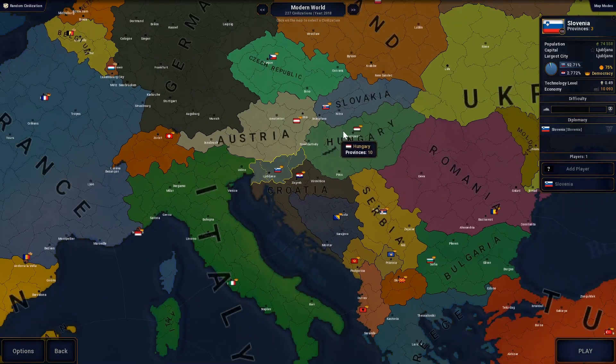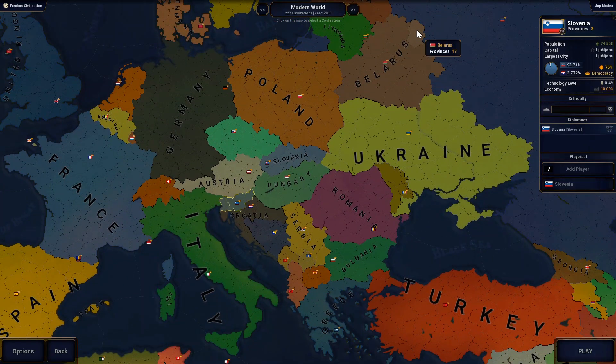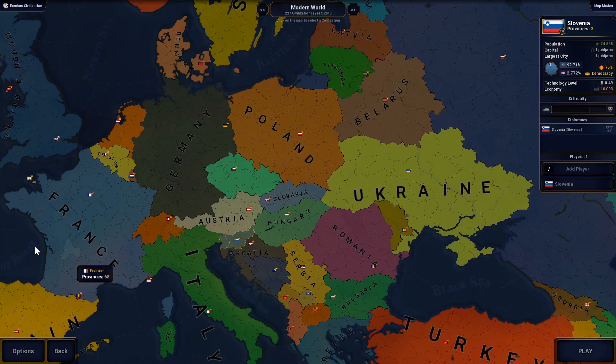Slovenia is going to be quite a difficult game - difficulty level 69%. We're just a three province country and we're surrounded by much bigger nations. Our plan is to form Yugoslavia to start with, and after that our target would be to recreate the Warsaw Pact. We're going to aim to have Bulgaria, Romania, Moldova, Hungary, Czechoslovakia, Poland, and the Baltic countries - Estonia, Latvia, Lithuania - and also Belarus and Ukraine. We will not go to war with Russia if we can avoid it.